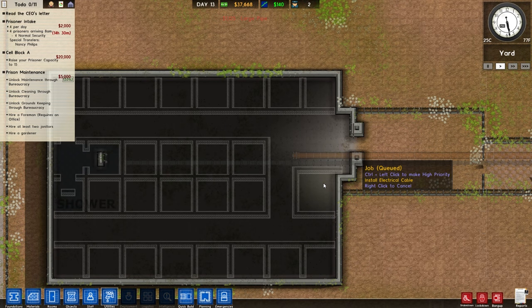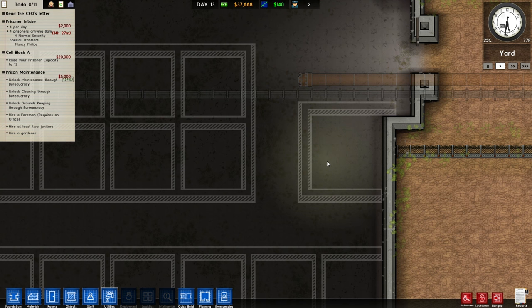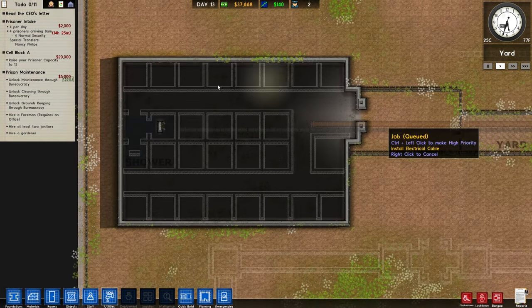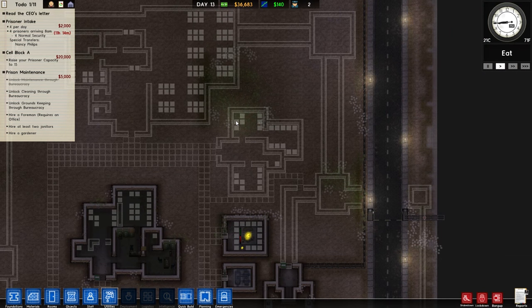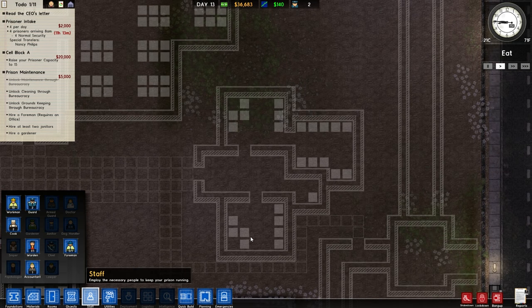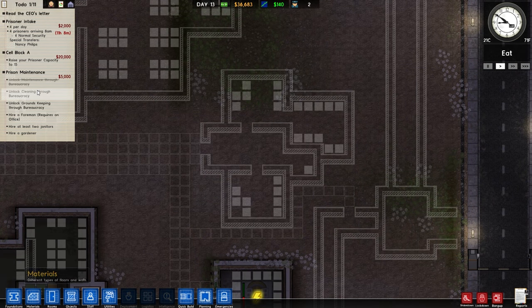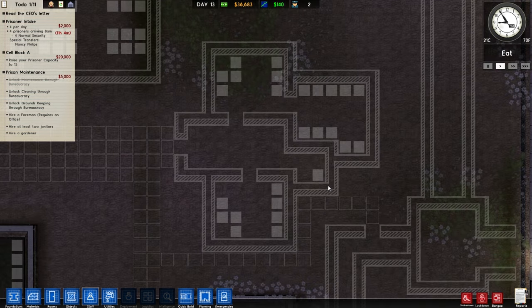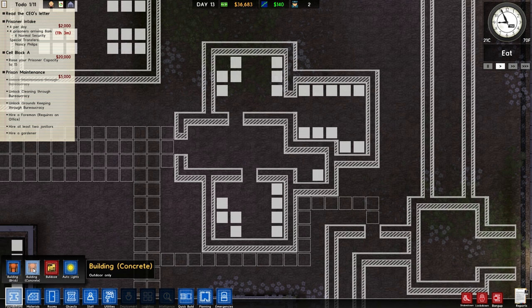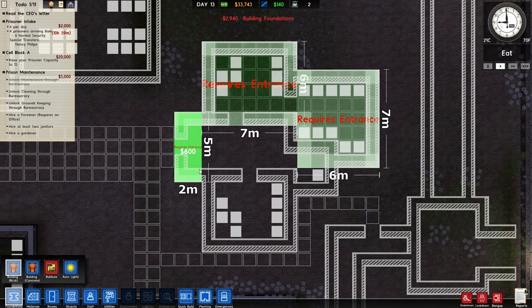Eventually what we'll be doing is controlling power and electricity to certain buildings - from here we'll be able to turn water and power on and off to the whole block. But for now we'll just get it hooked up. This is my maintenance office area - in here will be an office for the chief and the foreman. I'm not really ready but we're going to have to stick it in so we can get the foreman in, because we need janitors and gardeners quickly given the state of this place.